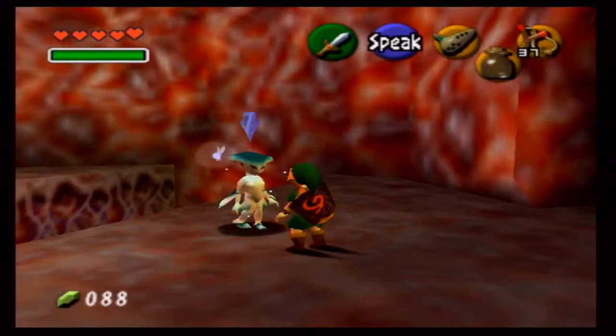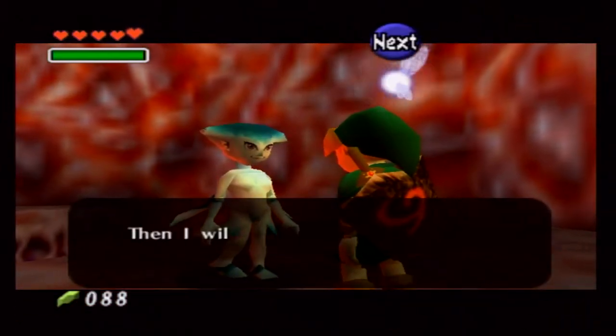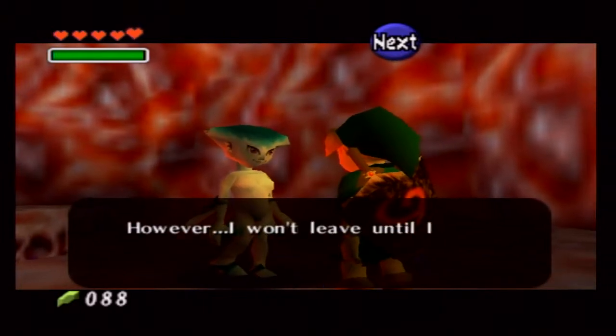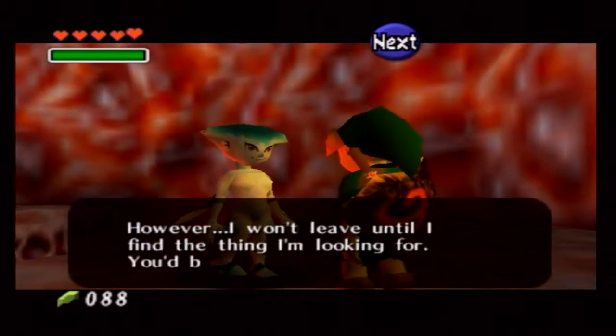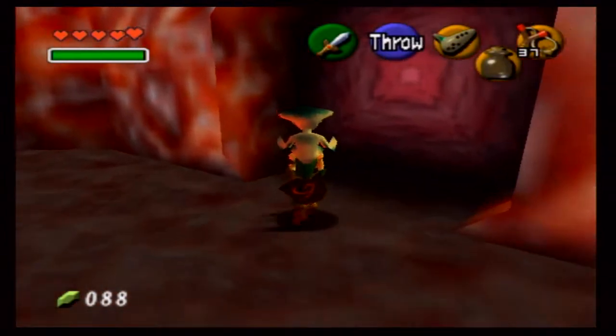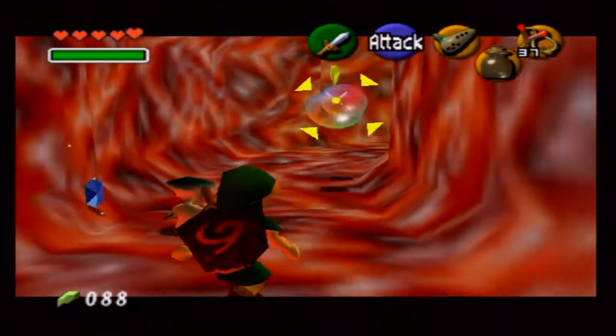I talk to Princess Ruto about three times here. The first two times she's gonna tell you to go away. The third time she will tell you, 'Well, you have the honor of carrying me now.' But there's a bonus to that — you can use her as a weapon. If there's an enemy in front of you, just throw her at the enemy and watch it die. She just kind of sat in the bubble and killed it.